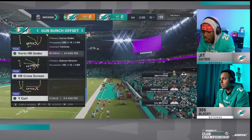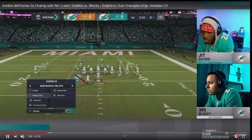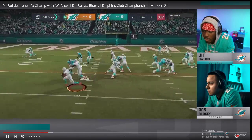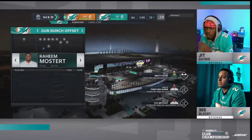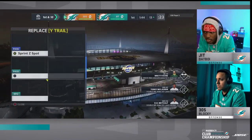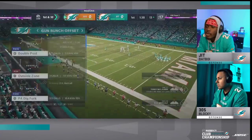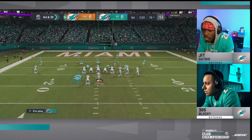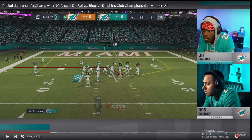Blocky goes into a red zone, goal-line style of offense. Dat Boy shifts into Nickel 3-3-5 Wide to try to stop the run. I actually love that call, but I would have rather seen him shift the line to the left — out of Nickel 3-3-5 Wide, you can often blow up inside zones and RPO traps. I think Nickel 3-3-5 Wide has been a bit more effective in clubs than Big Nickel Over G for run defense.